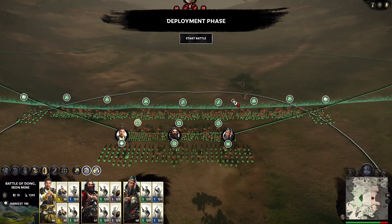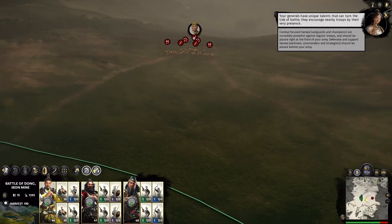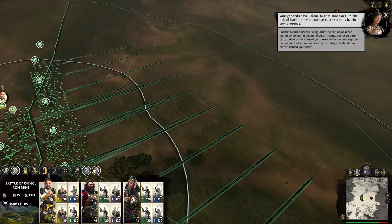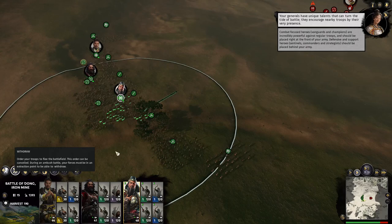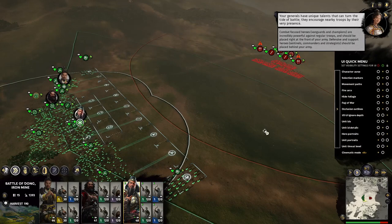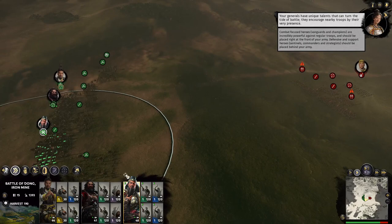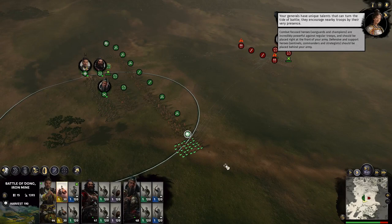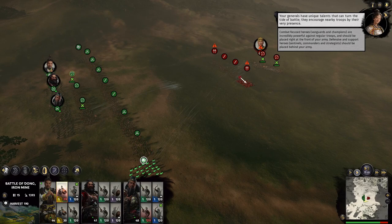Everyone move — get ready for battle. The advisor says: 'Your generals have unique talents that can turn the tide — encourage nearby troops by their very presence.' I decline the withdraw option. I have the cavalry here — I don't want to charge spearmen with them. Let the archers begin firing at whoever they want. Tell you what — let's use these infantry guys to attack instead.